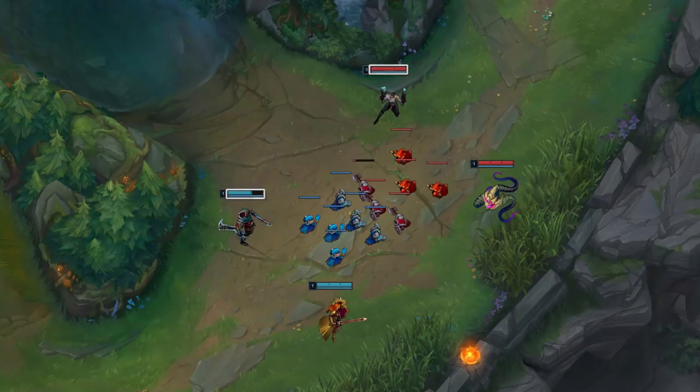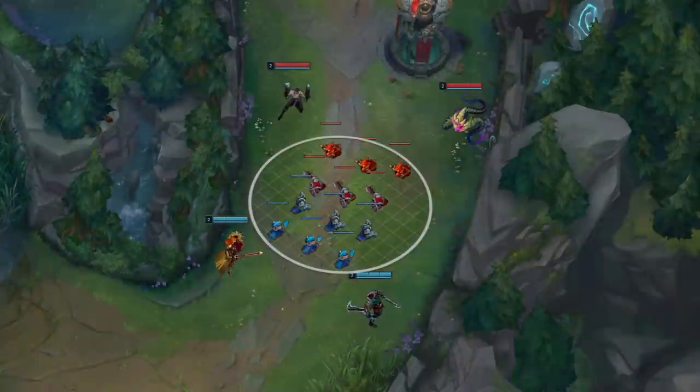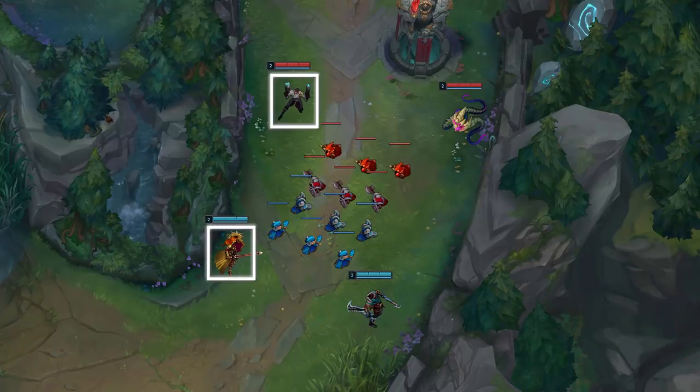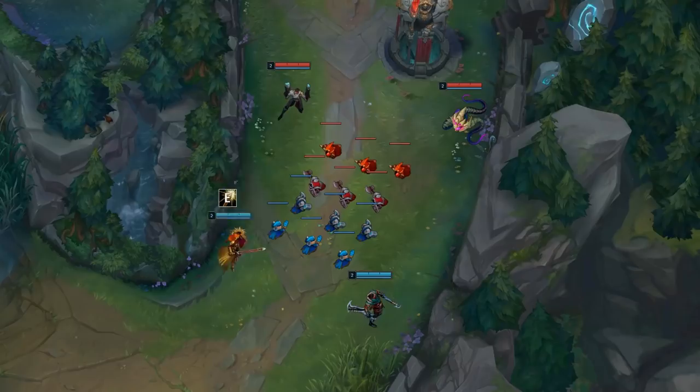To take it a step further, Doublelift also needs to make sure he's either positioned on the opposite side of Leona, or is safely in his bush if it's clear of enemy wards, with dash ready whenever she has E ready. However, when the wave is in front of his tower, Lucian can worry a bit less about positioning away from Leona, since he can drag her into his tower with a backwards dash if she lands E on him.